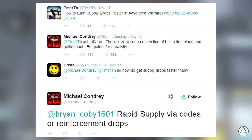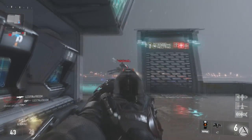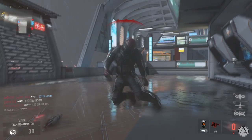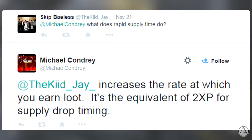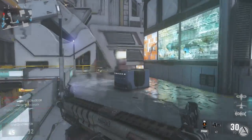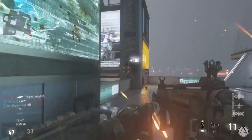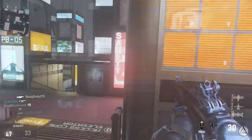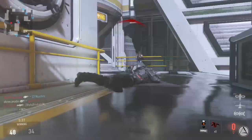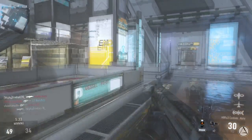So what this means is: there's a certain amount of time until you can earn your next supply drop. It could be lucky and you get one in five minutes, or it might be the standard time of about 45 minutes to an hour. Someone then asked how to get supply drops faster, and Michael Condrey replied 'rapid supply via codes or reinforcement drops.' He later clarified that rapid supply increases the rate at which you earn loot — it's the equivalent of two times experience for supply drop timing.